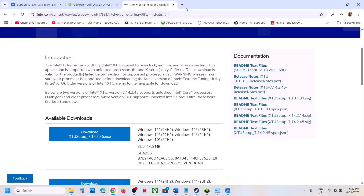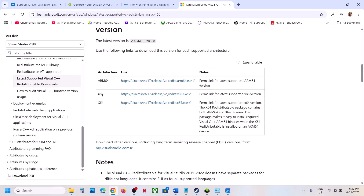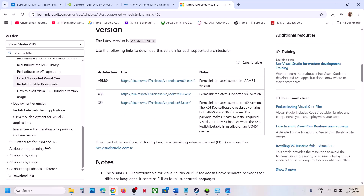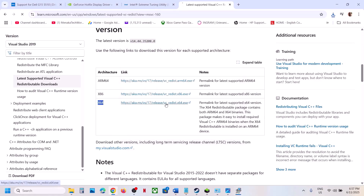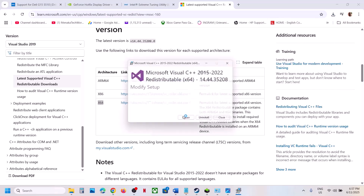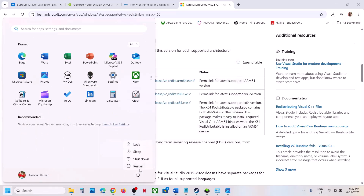The next step is to install Visual C++ files. The link is provided in the video description — open it in a browser and it will take you to the Microsoft website. Download both the x86 and x64 files. Run each exe file — if you see a Repair option click Repair, if you see Install click Install. Make sure both are installed, then restart your computer and launch the game.